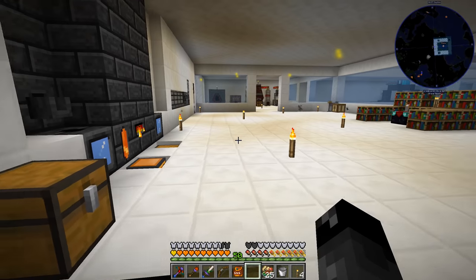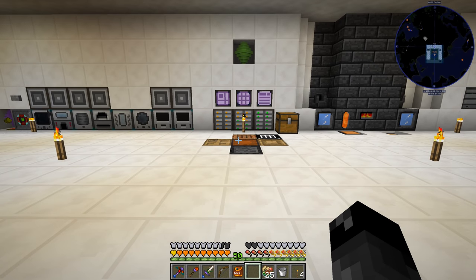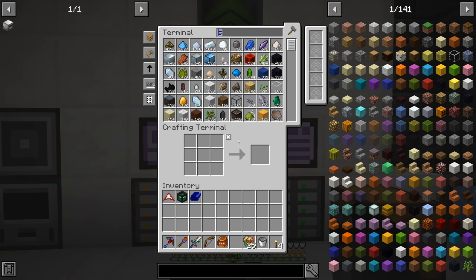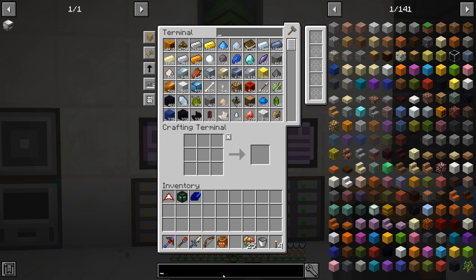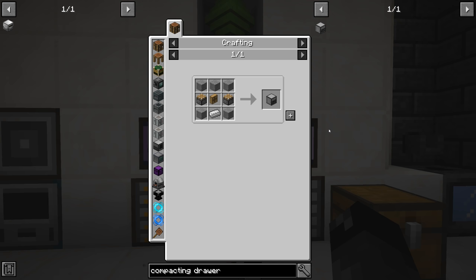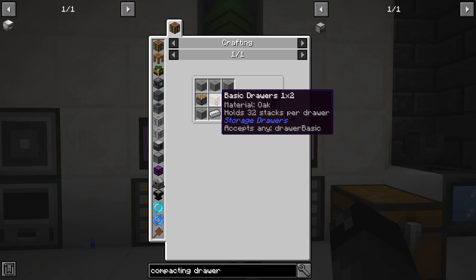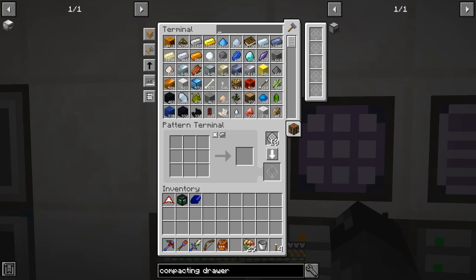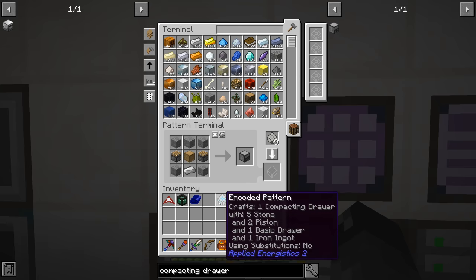Things I want to do: I'd like to take our currently harvested and smelted ores and be able to put them in compacting drawers so the ingots are available as well as the nuggets in cases that we need them. So let's take a look at the compacting drawer recipe - it's just a regular drawer, some stone, and pistons. Not so bad. Let's go ahead and make a recipe for this; we're going to have to make a bunch of these things.